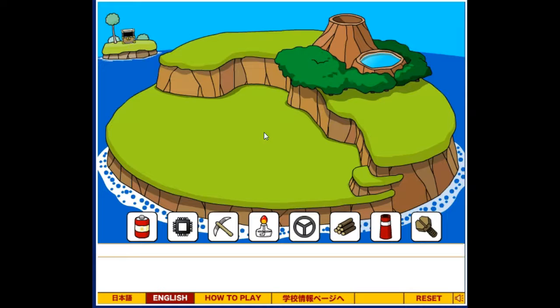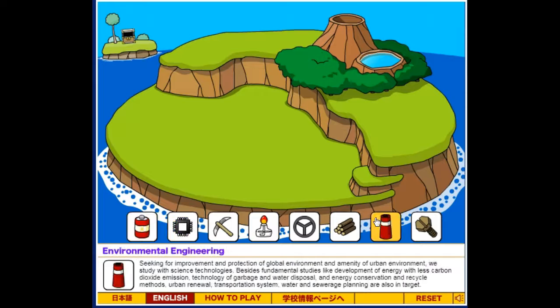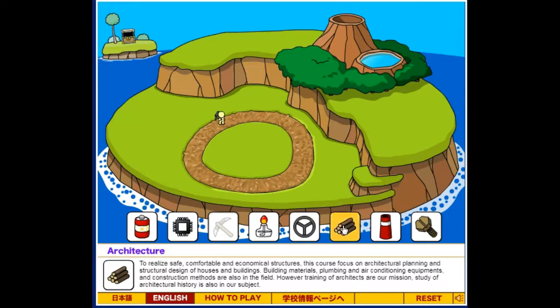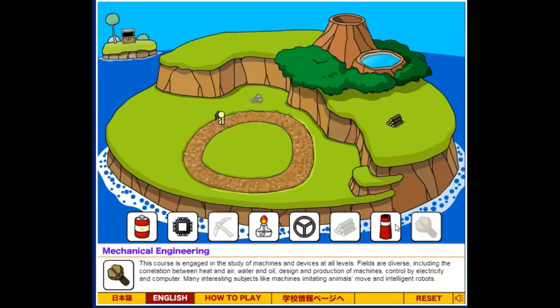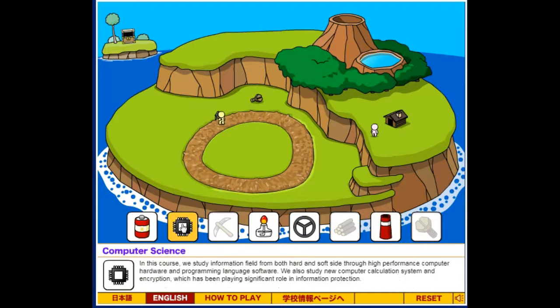I can't do chemistry before this, and the treasure chest is already open — but electricity is how I go to space. Do that. Is this what put the fence there? Do computer science because that took forever to upgrade.